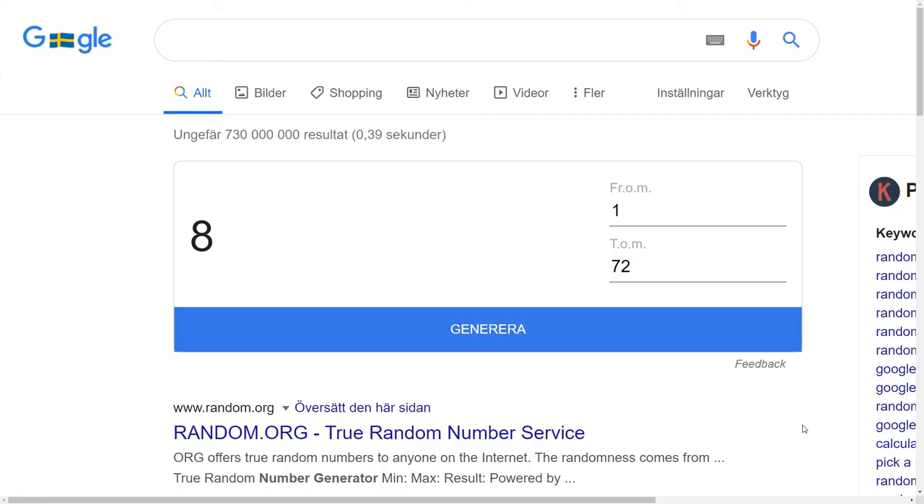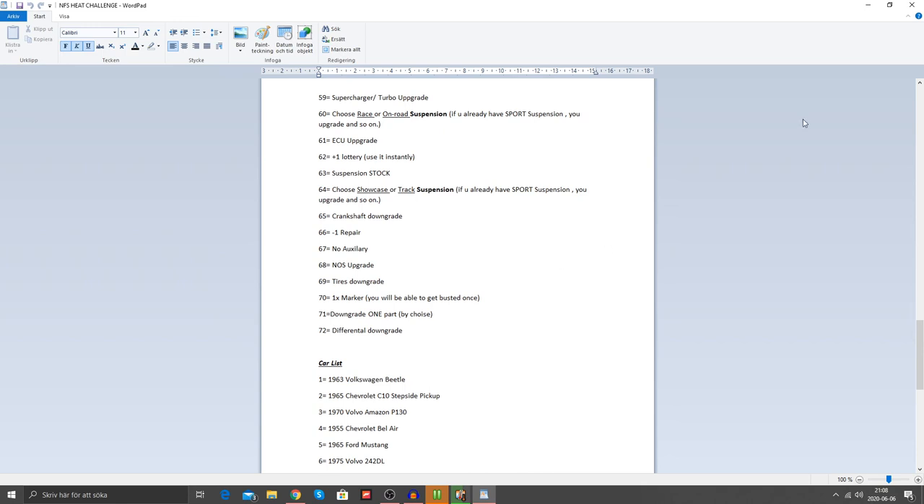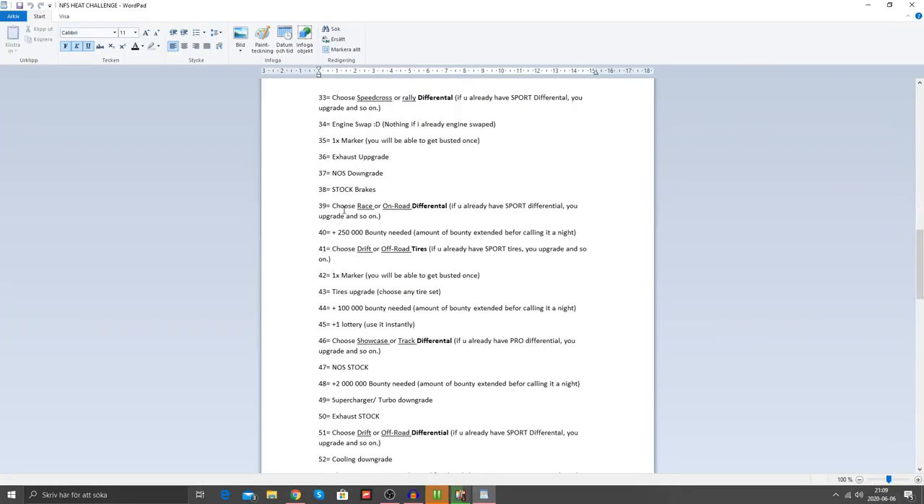Today we've got a grand total of two lotteries. From the second race which we won, let's see what we get. 66 — and that is minus one repair. I did not like that one. And the last one is 39: choose race or on-road differential.